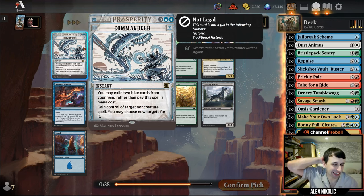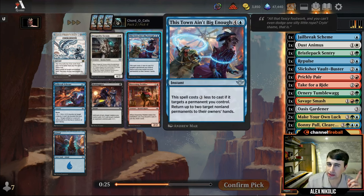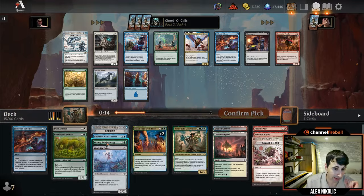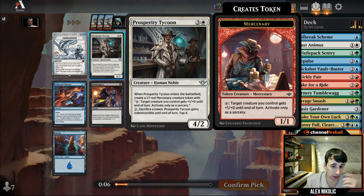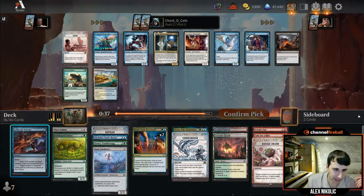Commandeer is a cool one — seven mana, not quite a counter spell, but you get to take a non-creature spell. A little narrow. I like Town Ain't Big Enough — bounce two of their things, or two mana bounce one of yours and one of theirs, a Run Away Together-style card. Snakeskin Veil is pretty good, especially with Ornery Tumblewag: wait until turn four to play this, make it more likely to stick. Prosperity Tycoon is one of the better uncommons — four mana 4/2 with a friend that can make it indestructible. I'll take Snakeskin Veil.